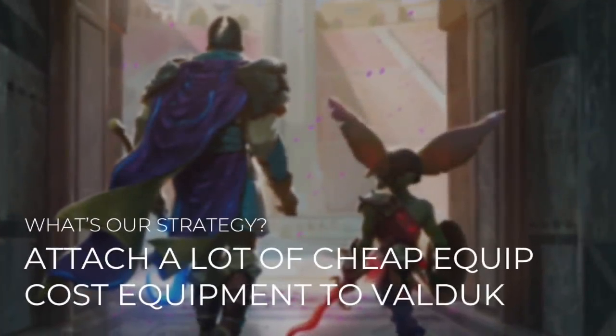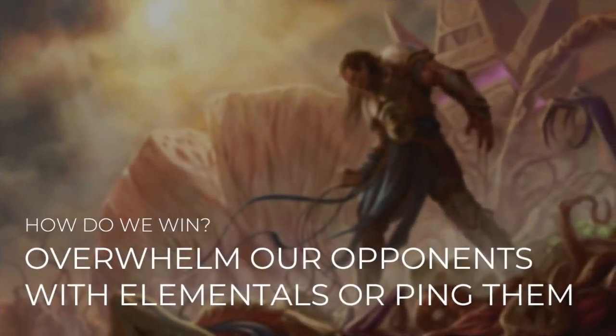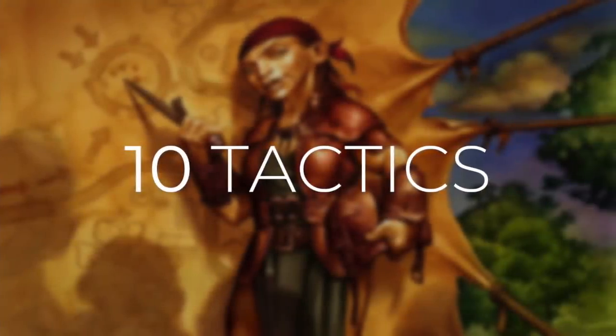So what's our strategy with this deck? We want to attach a lot of cheap equip-cost equipment to Valduk. Valduk does work with equipment and auras, but equipment are a little more resilient, so we're going to be running more of those. We're going to overwhelm our opponents with our elementals, or we're going to ping them to death. This is a very fast and aggressive deck, but it can also recover very quickly. As with all Commander's Quarters decks, I'm going to break this deck down into 10 different tactics that show you how the deck works and how you're going to win with it.